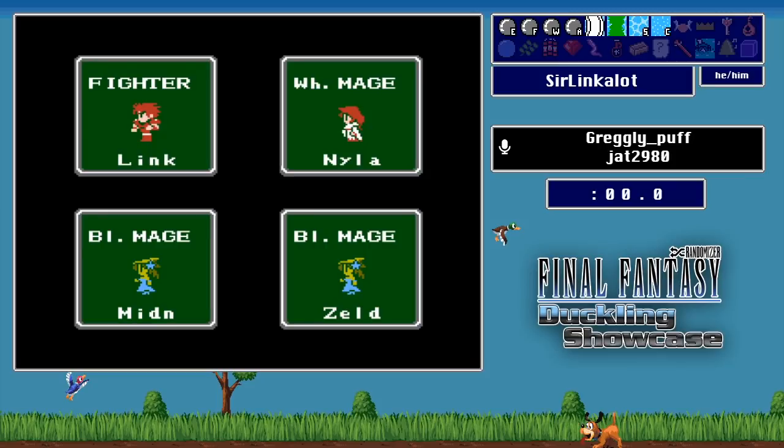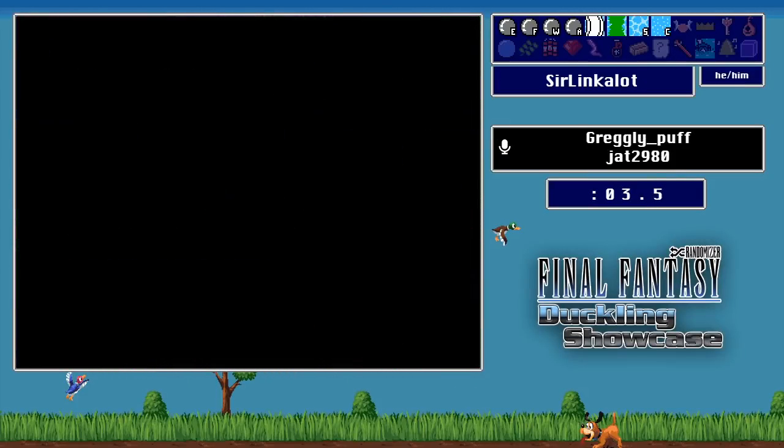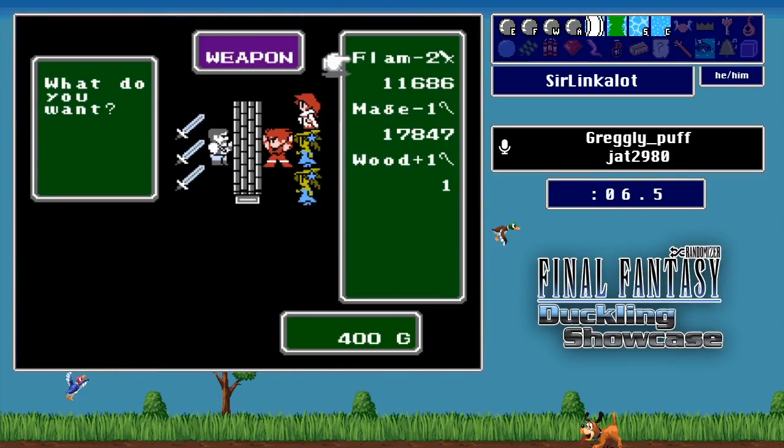Sir Lincoln is starting the run with about a 10-second delay on stream. He heads straight to the shops in Corneria — the first shop has a Mage Staff that casts Fire 2, which you can pick up on anyone. Everything else is kind of trash — he might pick up a Wooden Staff just so his Knight has something to do for killing Garland. This flag set requires checking all weapon and armor shops because you need to know what weapons are available to buy.